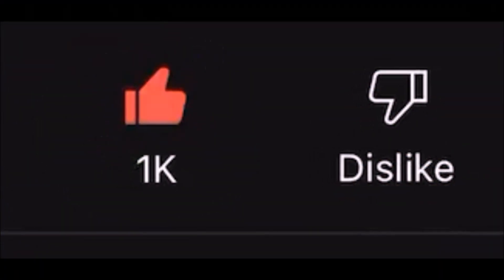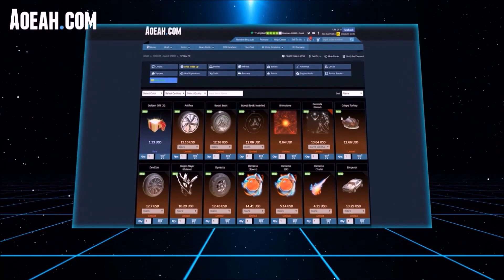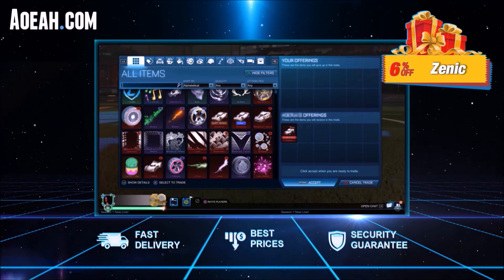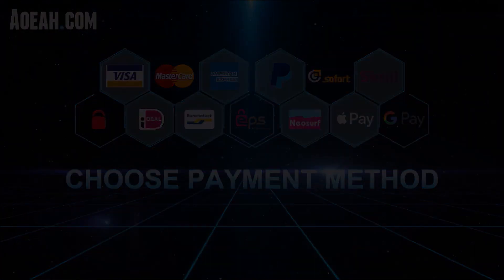1,000 thumbs up if you're excited for the new season, and let's hop straight into it. Quickly, before we do jump into this video, if you're looking for the fastest, safest, and most reliable Rocket League items, AOA has got you covered, as this website has been the fan favourite for half a decade. You can buy any Rocket League item at incredibly good pricing, using any payment method as well. Make sure you're using code Zenik for 6% off.